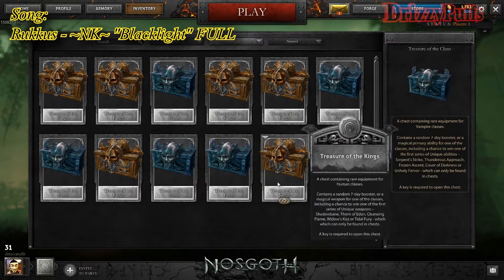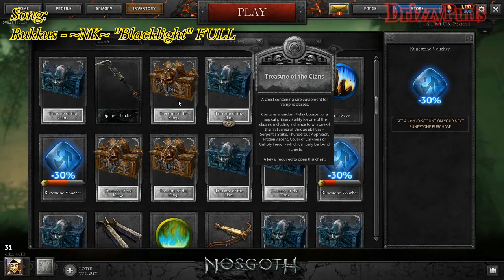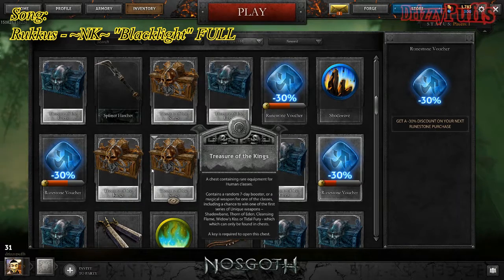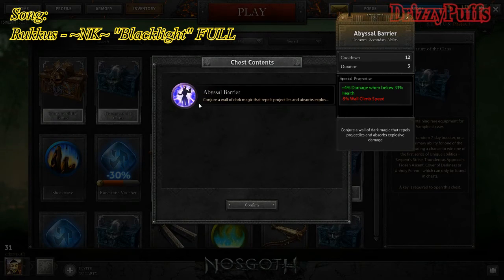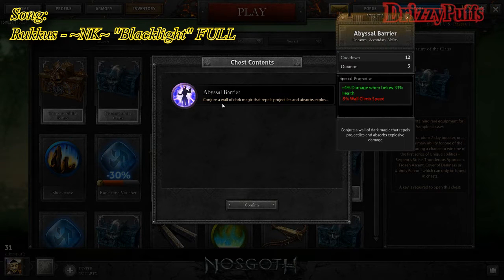Alright, let's go open up a treasure of the clans. Let's see what we get right here. What do we get? Because it's obviously taken forever. Alright! We got this. Did I just open two friggin' vampires? I did, didn't I? Alright, cool. This one is a little bit more better. Eh, not really. Gosh darn it.